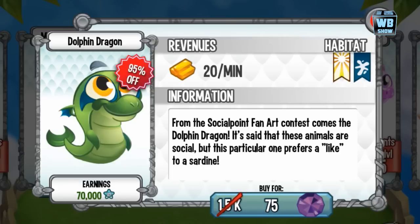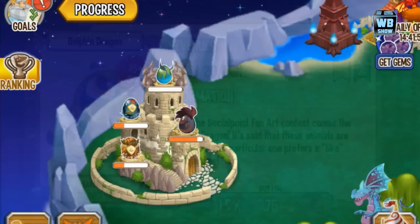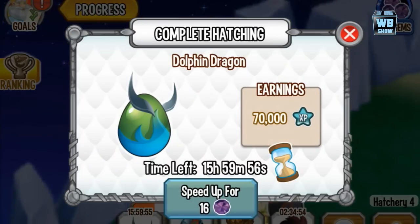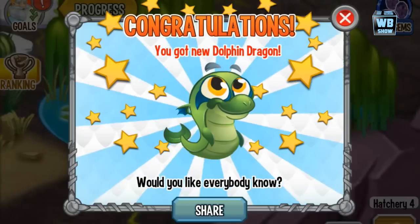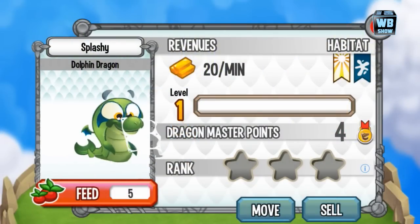It says it comes from a Social Point fan art contest, so someone designed this dragon. It's kind of a sea creature — a dolphin — and 75 gems is how much you can buy it for. There's the egg: the Dolphin Dragon egg takes 16 hours to hatch. Let's hatch it — hopefully we have space, and we do.